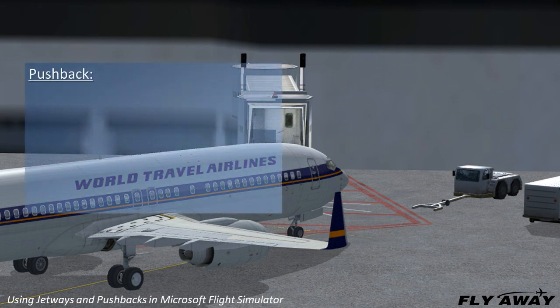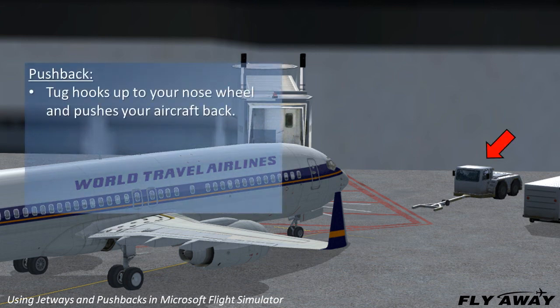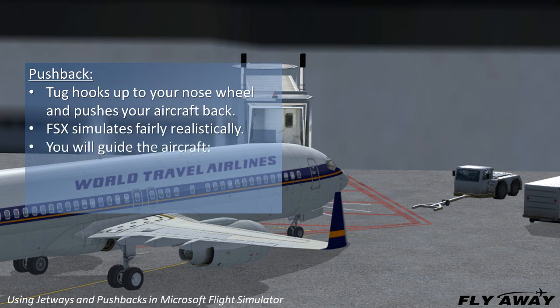In the real world, a small truck called a tug hooks up to the nose wheel and pushes the aircraft backward from the gate. Microsoft simulates this aspect fairly realistically. The difference is that you will guide the pushback from your cockpit, whereas a tug driver and a ramp agent with outside views guide it in the real world. You will decide whether to go straight out or turn left or right, and when to stop.